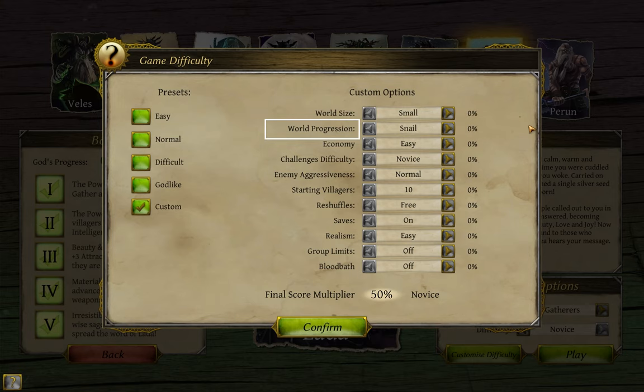Second is world progression, which has the options of snail, normal, or true Thea. As you go higher and higher in turns, thresholds will be passed that make random enemy groups go higher and higher in difficulty. Also, a few limited events won't have a chance at happening until certain amounts of time are passed. This setting affects those thresholds.